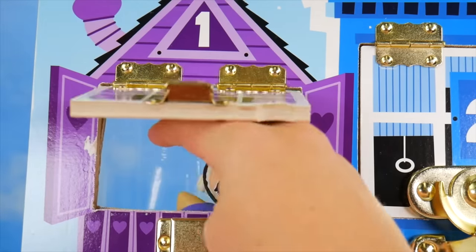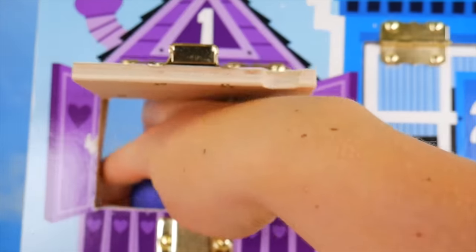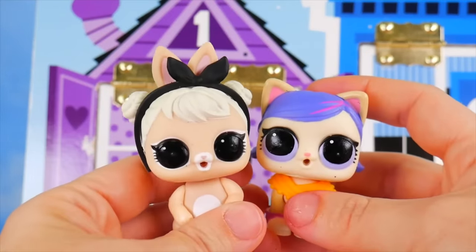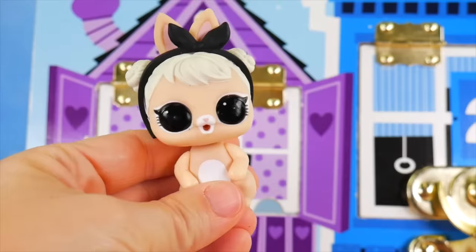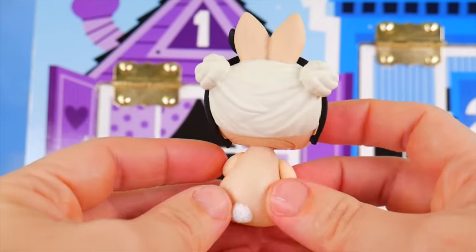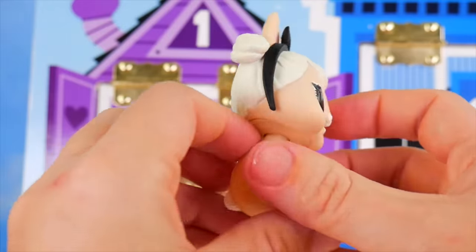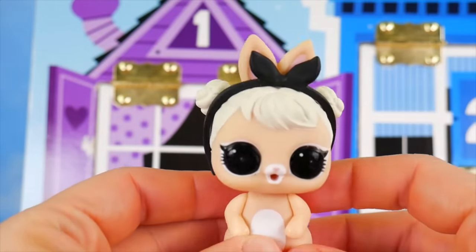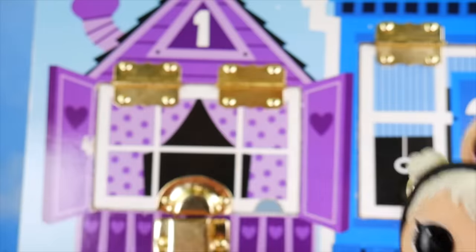Let's go back and see what other pets might have been in here! I see a couple! Look at our two pets! Here's Cottontail Cutie! Cottontail Cutie's a little bunny with cute little hair, just like Curious Cutie! And look at her hairband! Cute bunny!